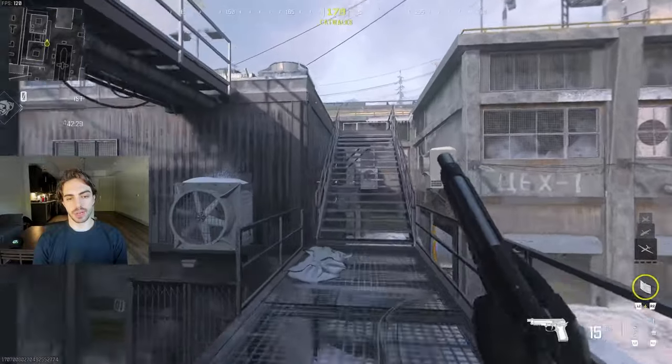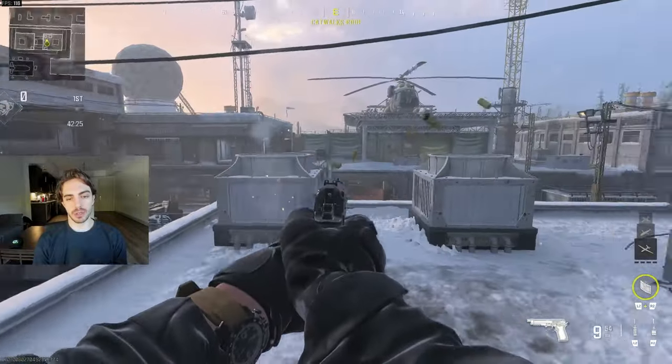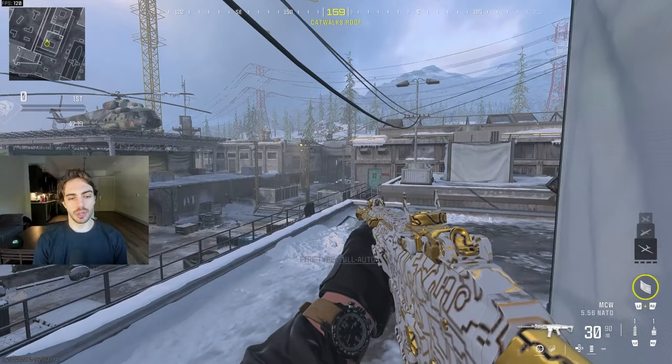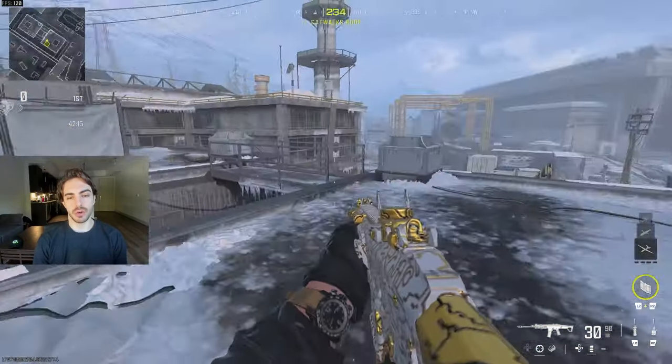These are just the stairs over here. Up top we have 'G2,' just because of the two ACs or generators, whatever you wanna call them. And then this will be 'G1.' So to differentiate the two top thirds that people always call out, we have G1 over here and G2 over there.